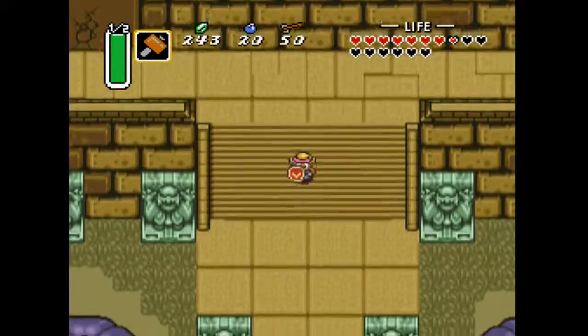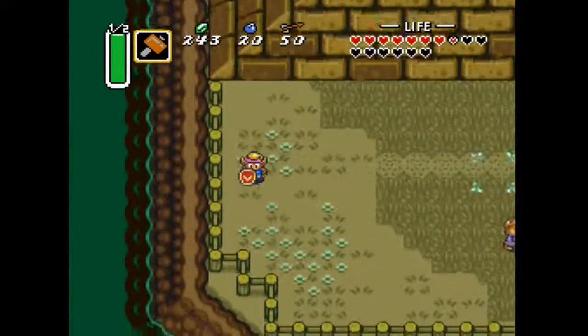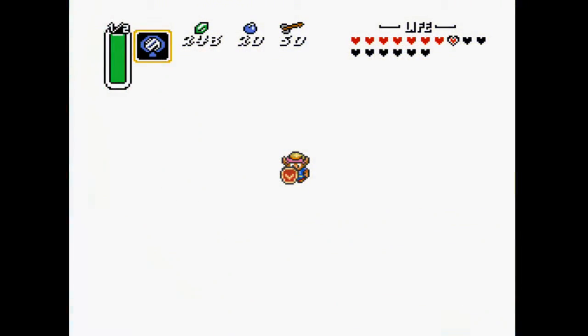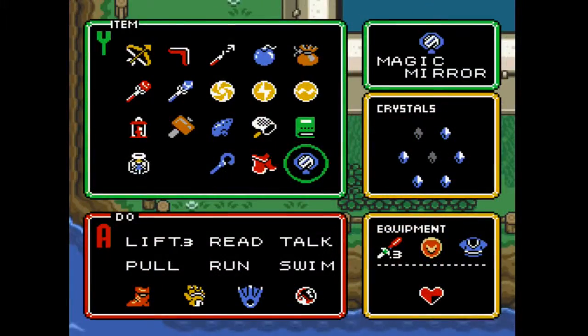Hey there folks, this is GroonyXI welcoming you back to Let's Play A Link To The Past. This is episode 11. In the last episode, we took care of the icy dungeon, the fifth dungeon of the overworld. Today we're going for the sixth one, and make sure you've got your flute ready, because you're not getting in there without it.